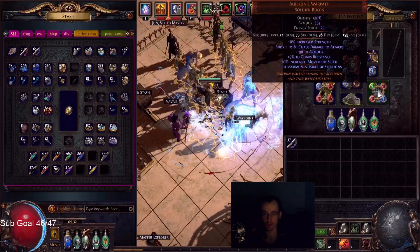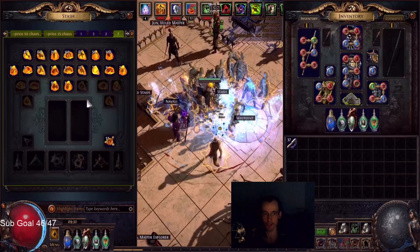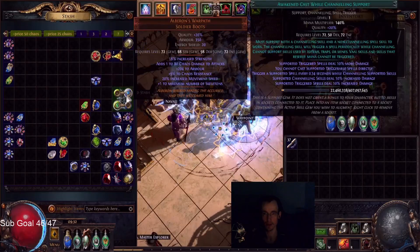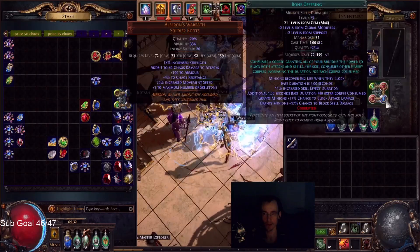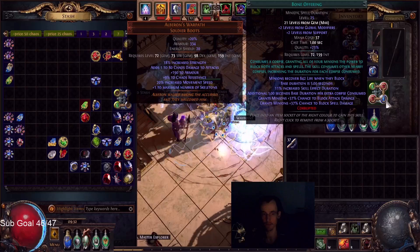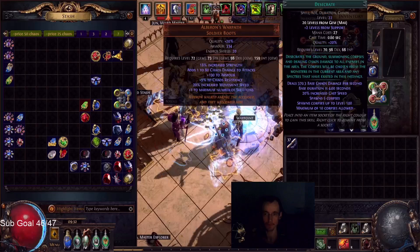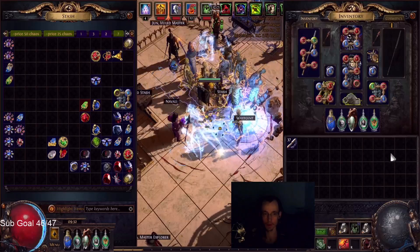I still have Holy Relic. Still the Castles Damage Taken setup, or I swap in the Cyclone setup: Cyclone, Awakened Castles Channeling, Desecrate, Bone Offering as an active playstyle. AFK is Castles Damage Taken, Empower, Desecrate, Bone Offering.